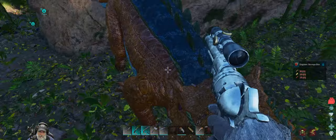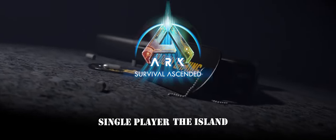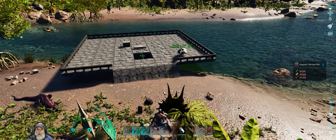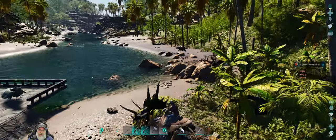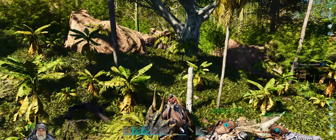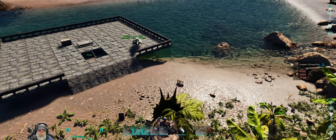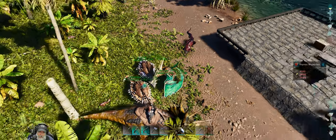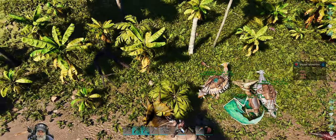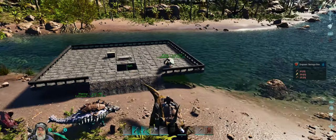Welcome back everybody to ARC Survivalist, I'm an old guy gaming, and we are going to continue our journey to the Redwoods — our final destination where we're going to set up our permanent base. I've got all the critters loaded up and on follow to Trika. The birds are on a high follow distance and on passive; the trikes are on a medium follow distance, and they're all on neutral because they can fight if need be.